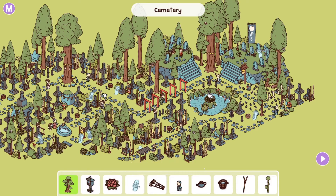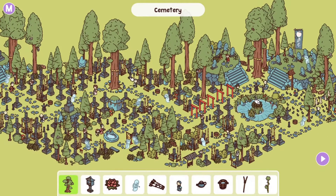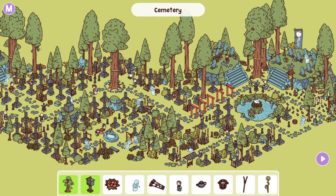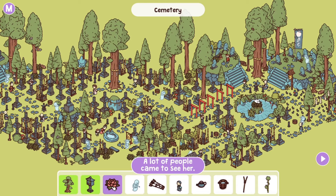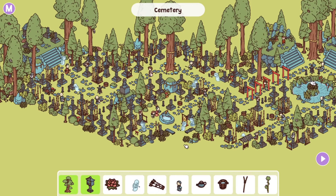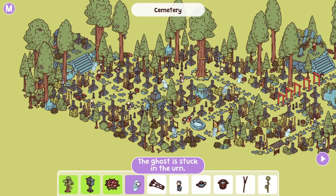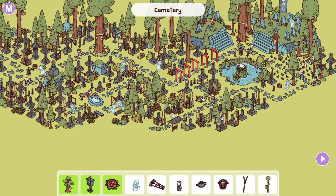Sheltered by the great tree — the great tree is over here in the middle and this thing is sheltered by it. Found it. Next up: a lot of people came to see her because one of the graves seems more decorated than the others — the red roses and the lotus flower. Found it. The ghost is stuck in the urn — we click it, it opens, and the ghost comes out.